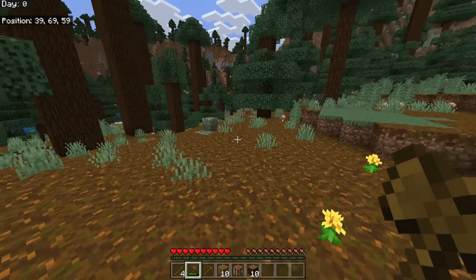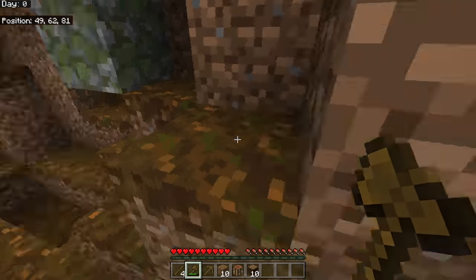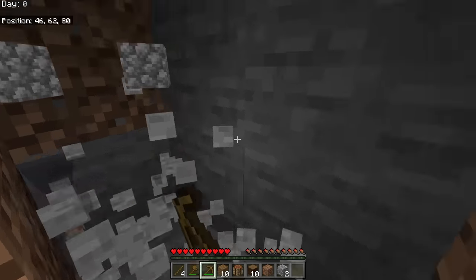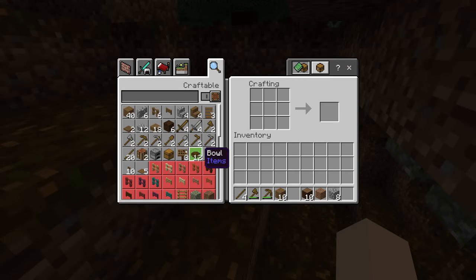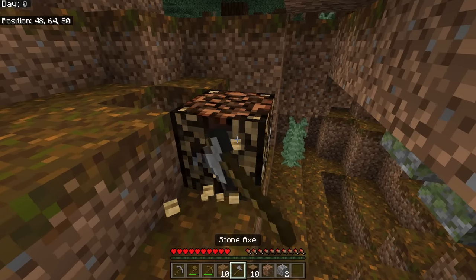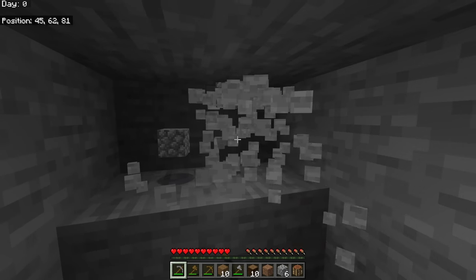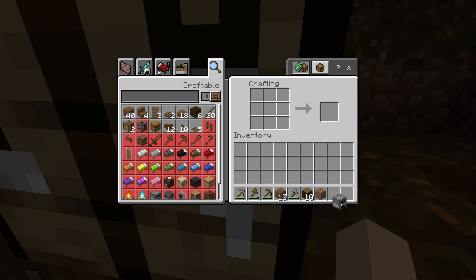We need to find some stone to mine. Be careful going inside a hole — if it's dark you may find some mobs. Zombies, skeletons, and creepers can show up anywhere it's dark. We're coming down here to mine some stone, because wood tools are just temporary — they are the slowest in the game. We're going to make a stone axe and stone pickaxe, which work about two times faster. We need cobblestone to make a furnace.